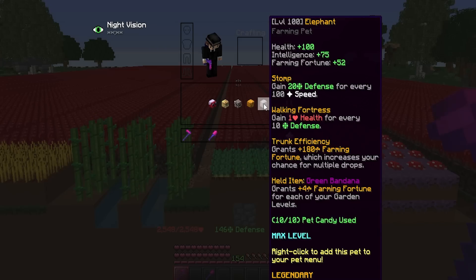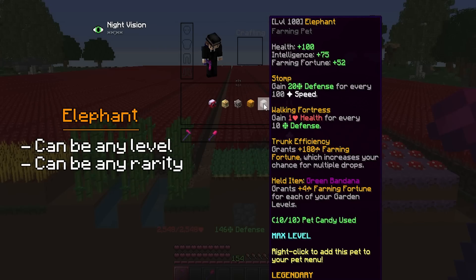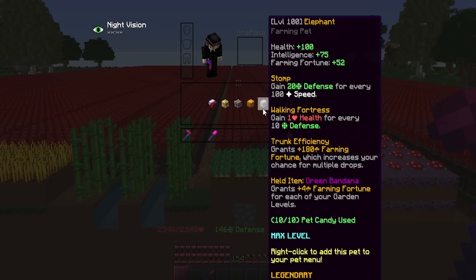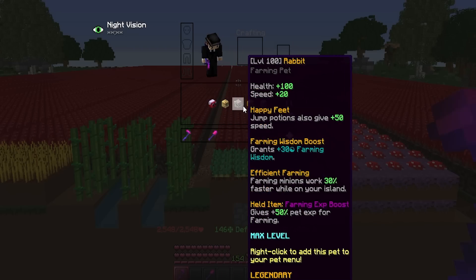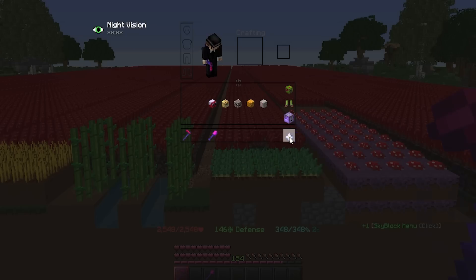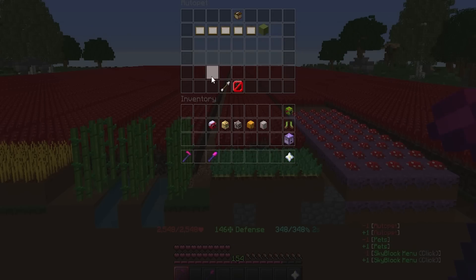And lastly is the elephant pet. Since this one doesn't give any speed, it can be any rarity and any level. This pet is just used for getting the most farming fortune possible in between the rows of water and for the last water gap in the farm. If you're using all 5 pets, which I very much recommend, you'll need 5 pet roll slots. So if you have 4 right now, you'll need to get another auto pet item to get an extra 2 slots.